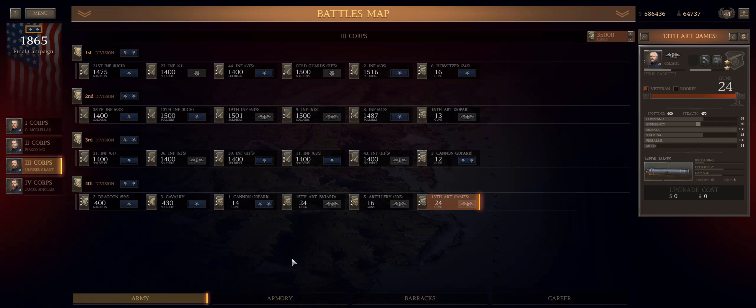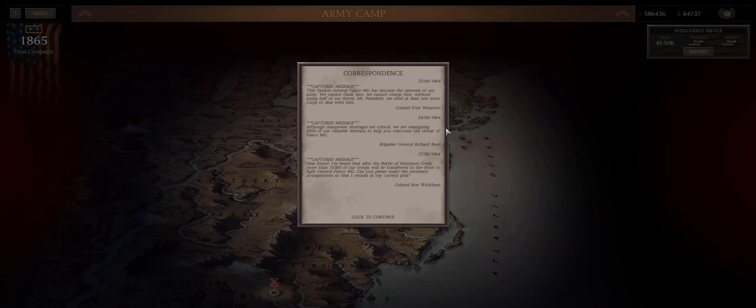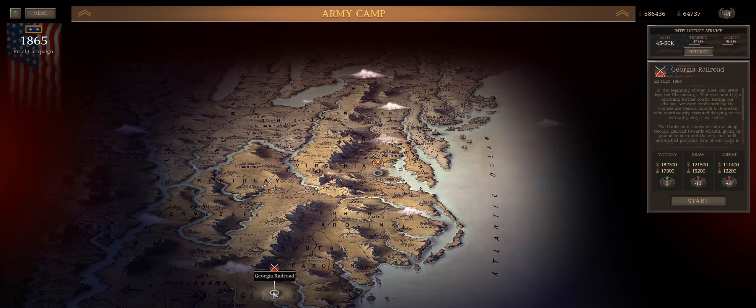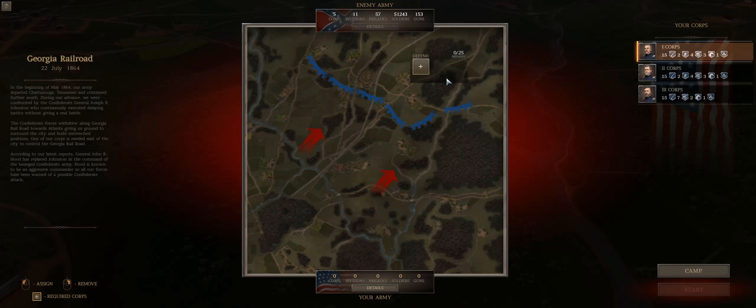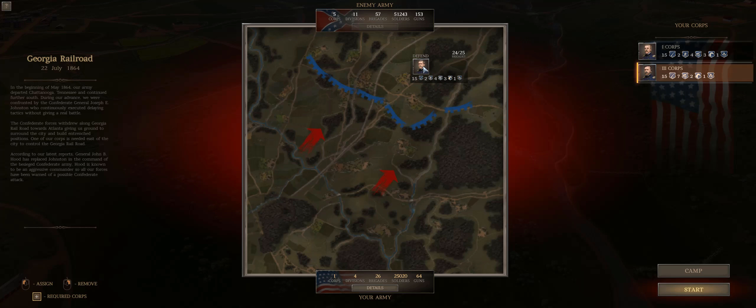What is up generals, we are back with Ultimate General: Civil War. We're playing the Union Major General campaign on the March to Richmond. We're going to jump in to the Georgia Railroad — the defensive battle that is the very last battle in the campaign.